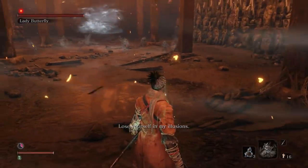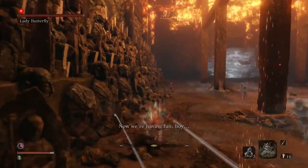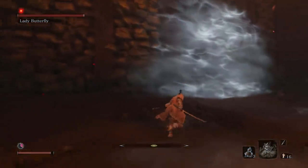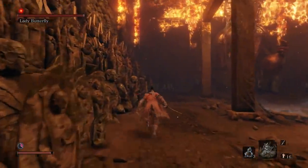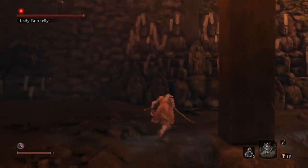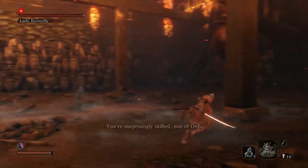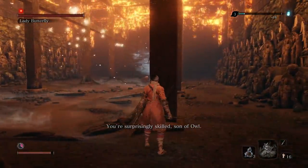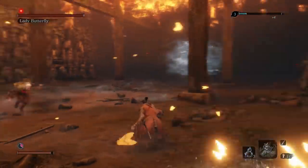She actually starts off phase two with the illusion — terrible luck for me. I'm just going to keep on her the entire time so she won't have a chance to do another illusion round. Avoid the minions, just run all the way around and bide your time — eventually they'll despawn on their own. At that point she's going to do the butterfly homing attack, which is very tough to avoid. I just sprint and jump and luckily none of them hit me.